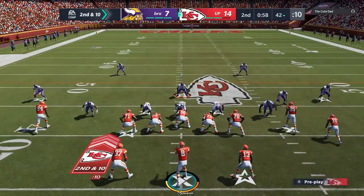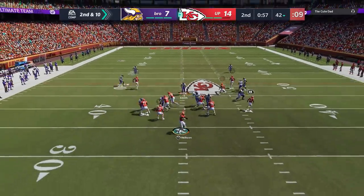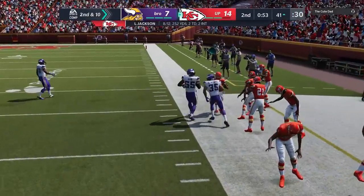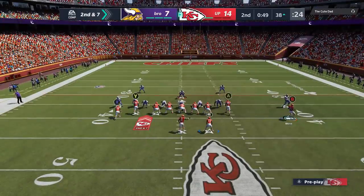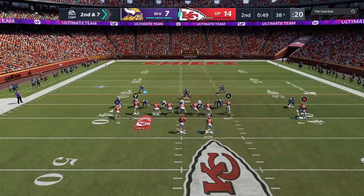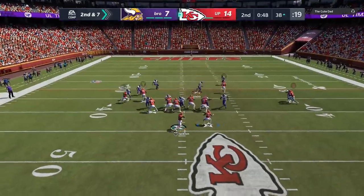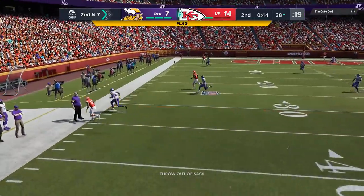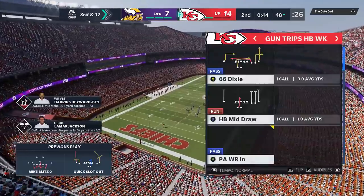That is one of the better cover zero plays I have, though I don't have success with it in this gameplay. On the next play, I'm just hitting these flats — that's one of the things I love about the gun split close, you can work these flats all game no matter what the defense is. We go back to that gun tight one more time but I'm still on the short side of the field and still don't trust the throw, so we throw it out of bounds. Then we get a penalty, just making it harder on ourselves.